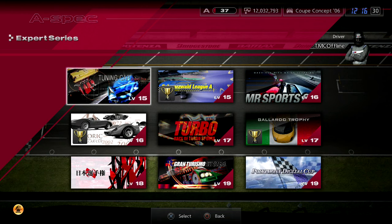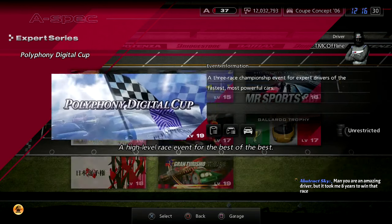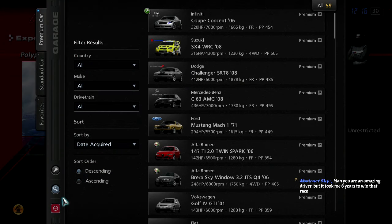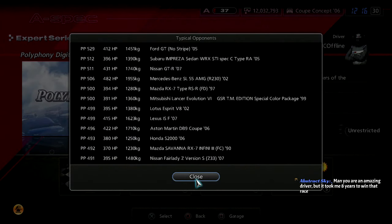Welcome to part 55 of Gran Turismo 5 A-Spec. This is The Moving Chicane, and today we're going to be doing the Polyphony Digital Cup — three races. It's a bit of an odd requirement because there is no requirement, but it's all just random streetcars that you'll find — everything from a Honda Civic to a Ford GT.